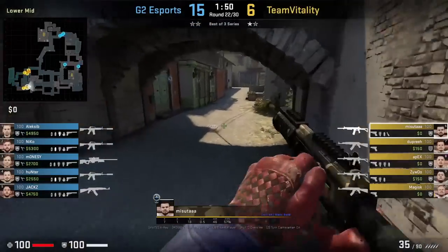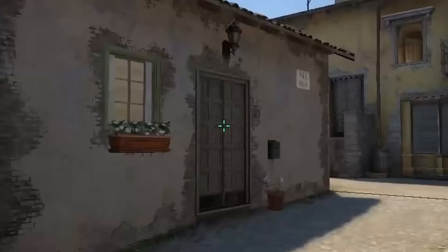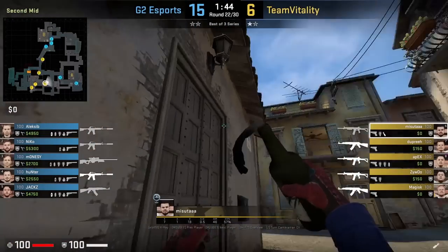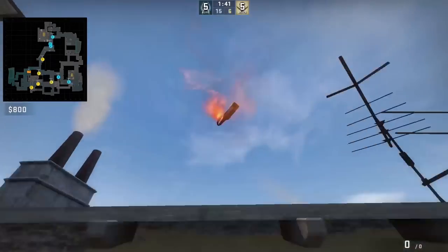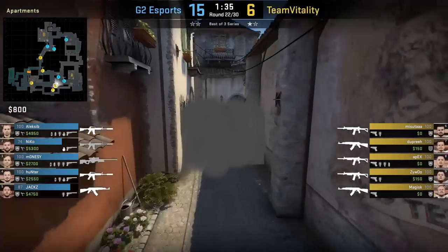Masuta has a consistent way to throw the fast mid control nades from 2nd mid. For the left mid smoke, he stands behind the small wall, aims in the middle of this door, and jump throws. For the short molly, he has a lineup where he stands at the end of this window, puts his crosshair next to this light, then runs forward and jump throws as he leaves the roof. Jax, the CT at short, puts out Masuta's short molly.